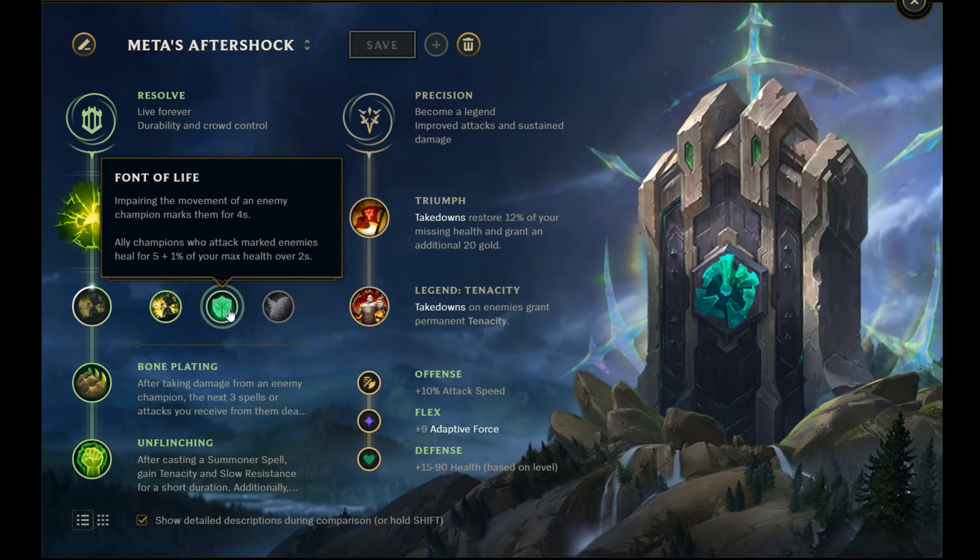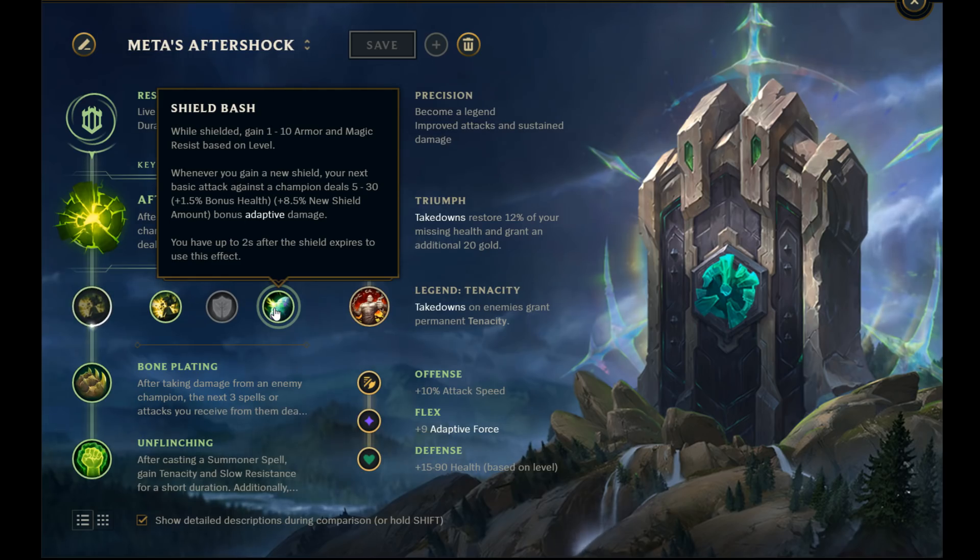Bond of Life provides very little in early game utility, the strongest point of Udyr, and should never be taken. After this build maxes E second, Shield Bash gets very little use as well.